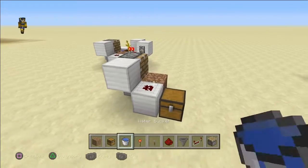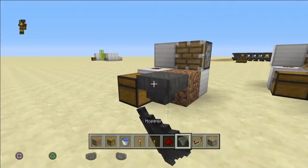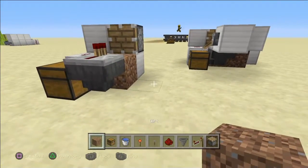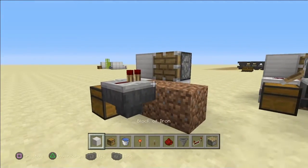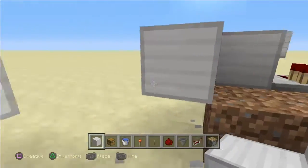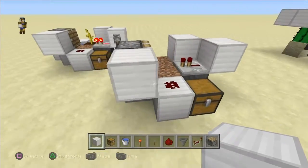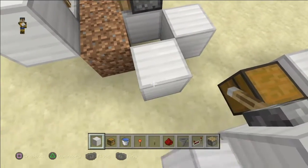Now you take your redstone and put it up here like this. Take your chest, place it there, then put a hopper going into this chest right here and a repeater going into this dirt block right here. On top of that hopper you're gonna have a dirt block right behind there like that. Then place an iron block on the back like this, and place another iron block like this. So now this is what you should have.